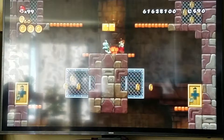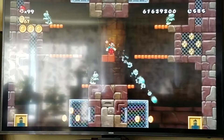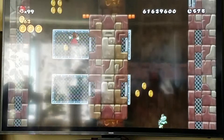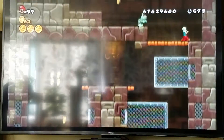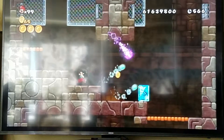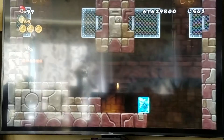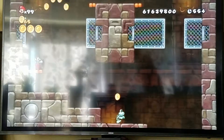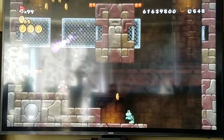Don't jump when that skull is there — also known as the dry bones. At this point we have missiles coming in, and it's from that Koopa, Roy Koopa. Just stay out of the way.